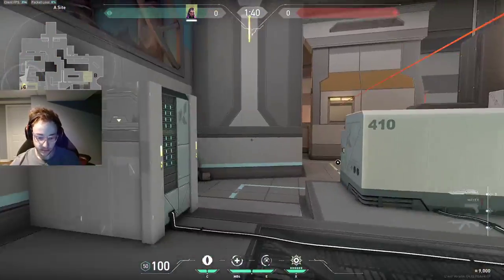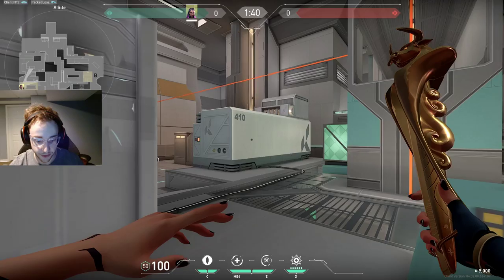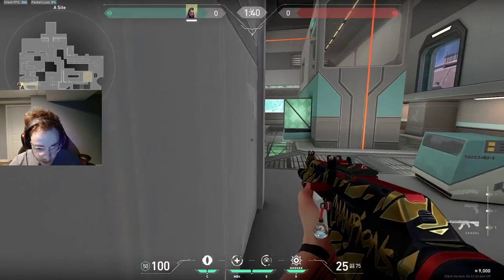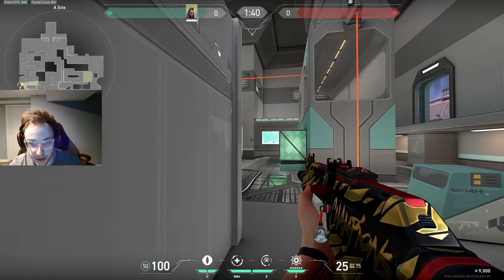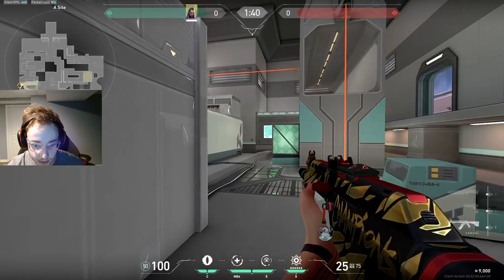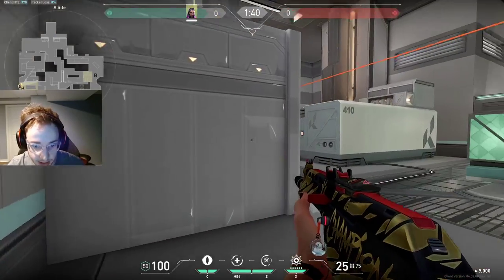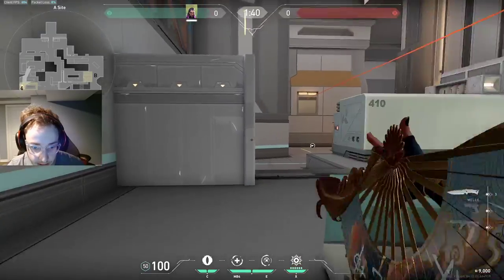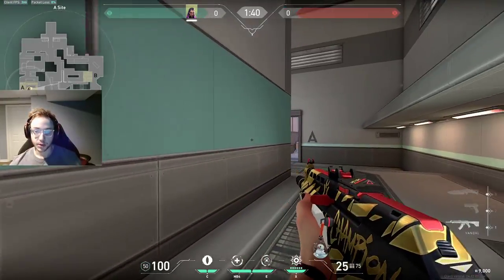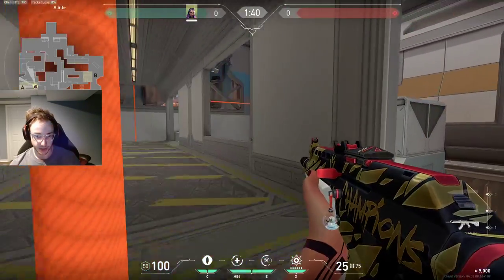Moving even farther back: a lot of the time on this site, you'll want to play farther back just because you're getting steamrolled. This spot right here is good, but people do clear this, and if you get mollied you're kind of screwed — again, you can throw flashes. You can watch right here, always dismiss back to site or back site. This spot's kind of a one-and-done for me. Back site is really valuable, but there are other spots I want to talk about.